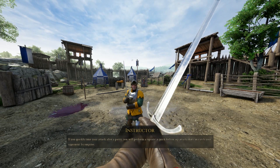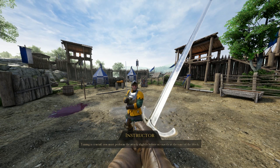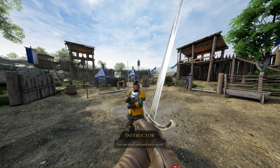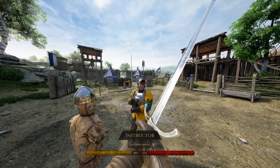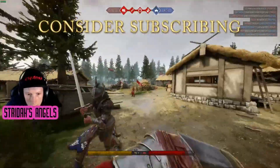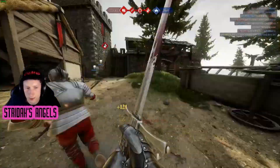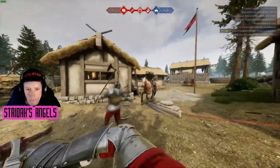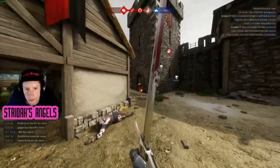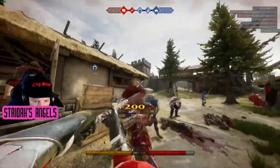You might notice you're missing blocks early on, especially when facing more than one enemy — this is perfectly normal and will happen less as you continue to practice. As you get comfortable with blocking, add ripostes: immediately after successfully blocking, throw an attack back at your opponent. A successful riposte will be quicker than a normal attack and leave you immune to being flinched. As you become more competent, begin varying your attacks and attacking first when you feel comfortable.